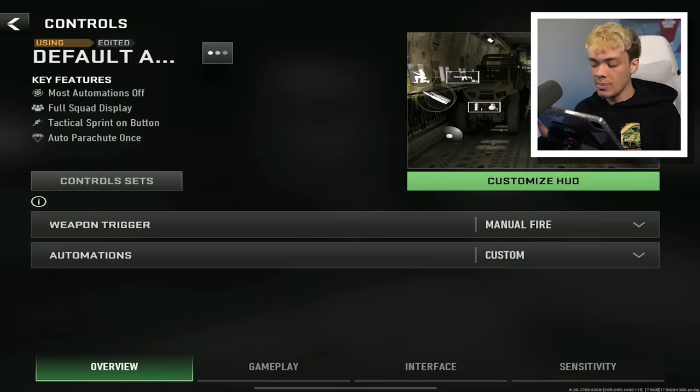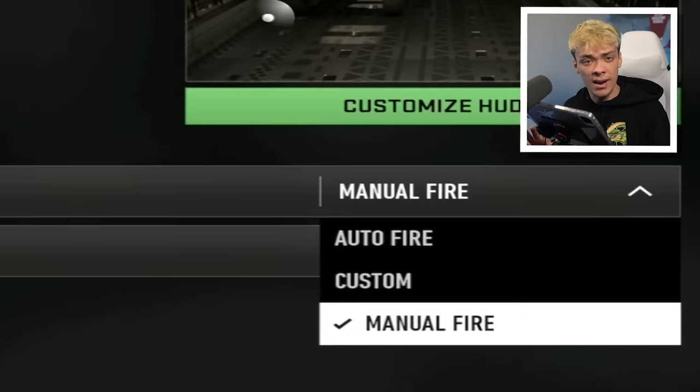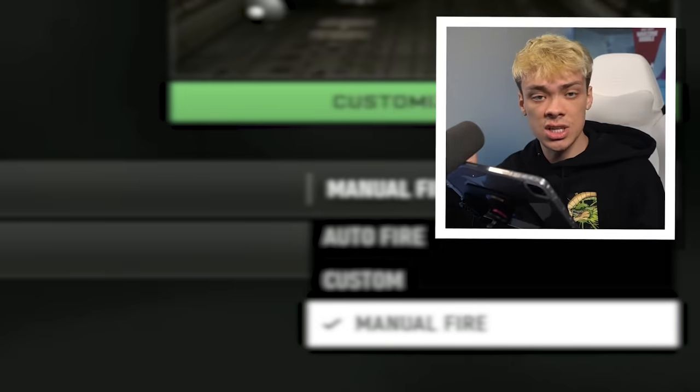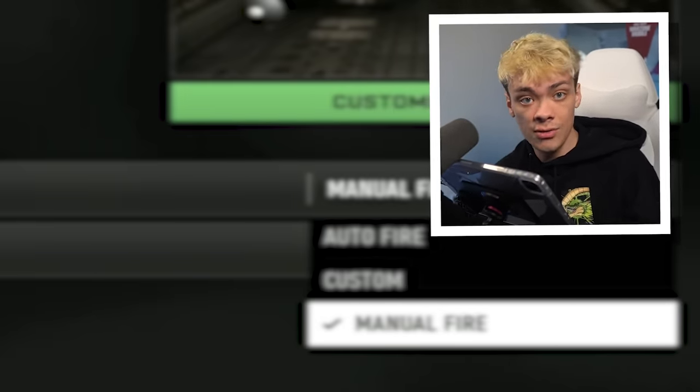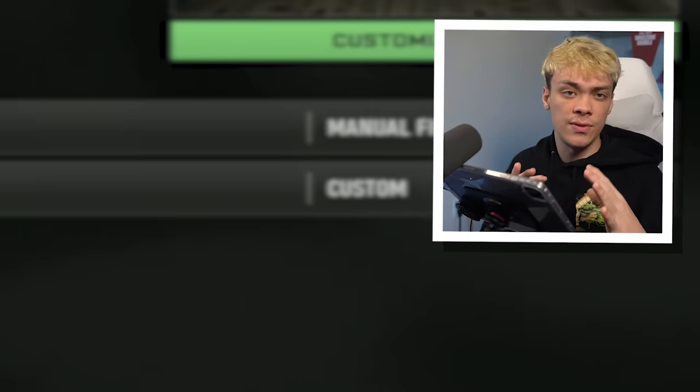For weapon trigger, I 100% recommend you put this on manual fire, so you're not just shooting wildly when an enemy runs in front of you. You want to be able to choose when to take shots, so you can single shot or burst fire if you need to. Next up for automations, we have this on custom and we're going to mess with that in a second.